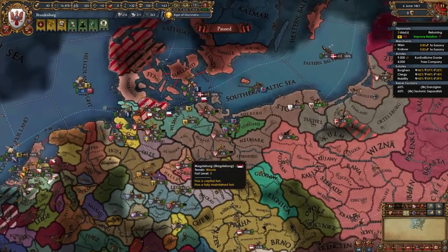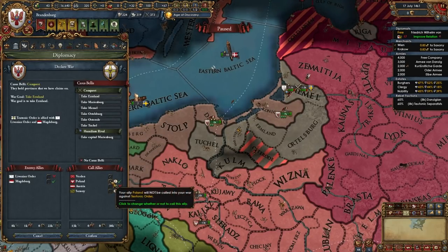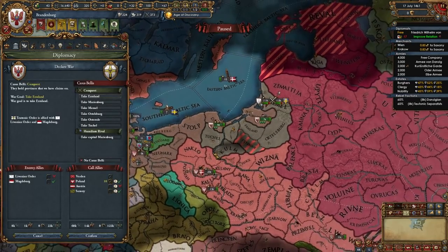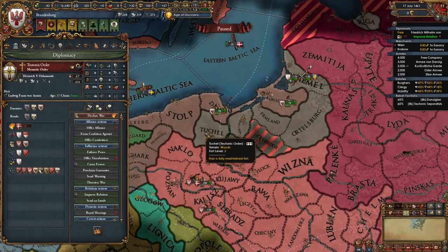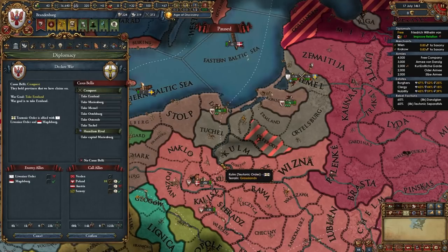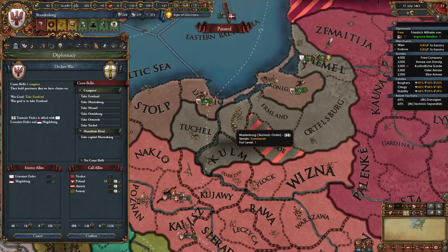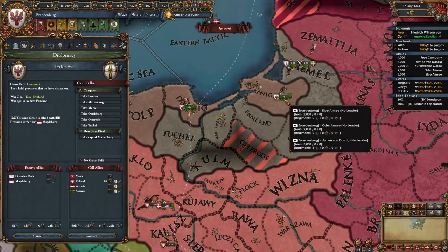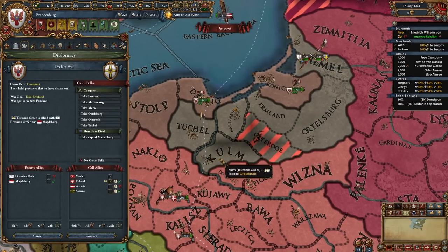By this point your truce with the Teutons should be up, and we'll be declaring our second war versus them. You can call in Poland in this second war — in fact you should, because you don't want them declaring a separate war on the Teutons. Set your armies up with two stacks going to Tuchel and Marienburg, and three stacks going to Memel and the other remaining provinces. Declare for Marienburg in this second war. It's fine if Poland occupies Kulm.